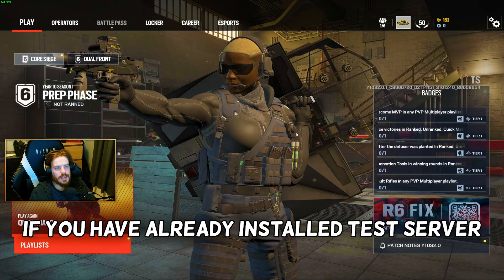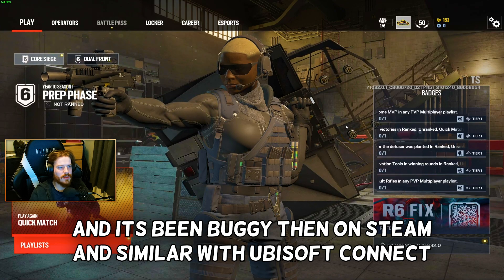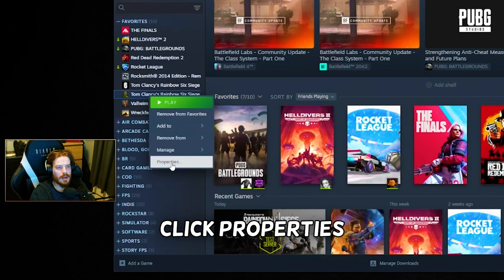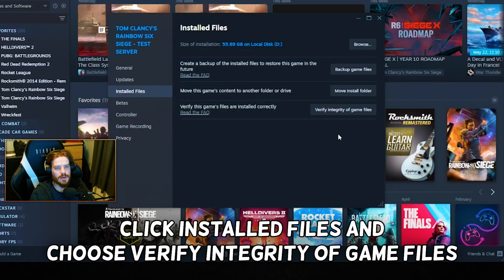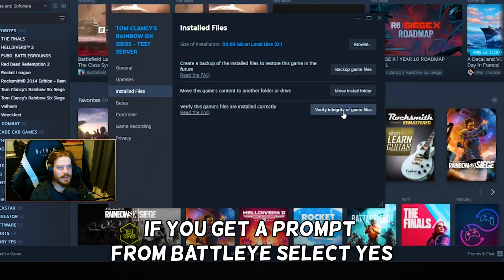If you've already installed the test server and it's been buggy, on Steam — and similarly with Ubisoft Connect — right click the game, click Properties, click Installed Files, and choose Verify Integrity of Game Files. If you get a prompt from BattleEye, select Yes.